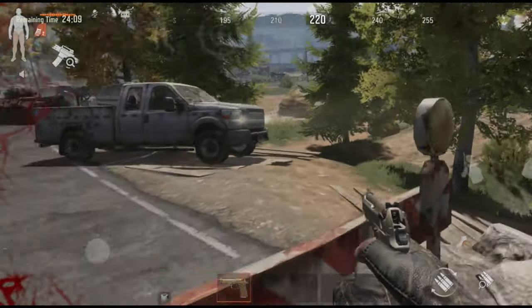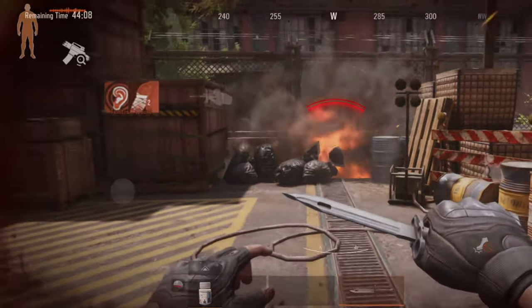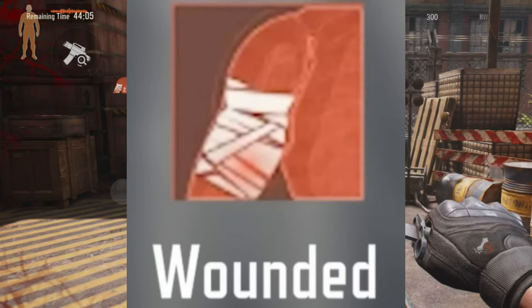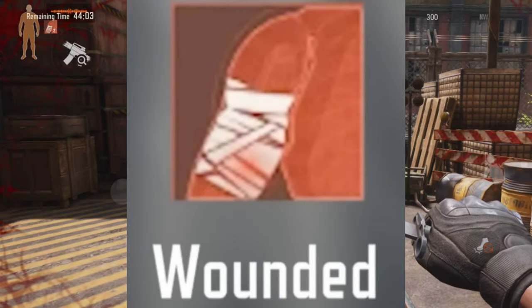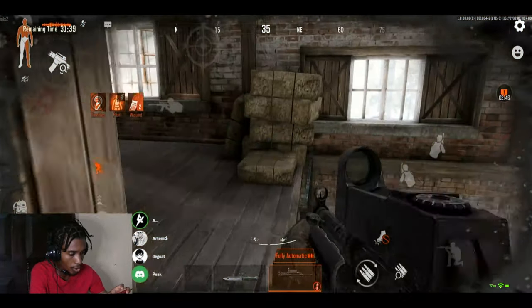Wounds can also be caused by standing too close to a bomb when it explodes. A wound icon will show up on your screen, which represents your character bleeding out, and you'll need a bandage to attend to your wounds.